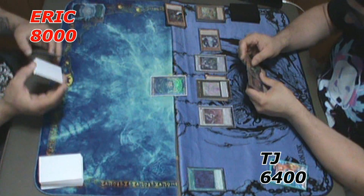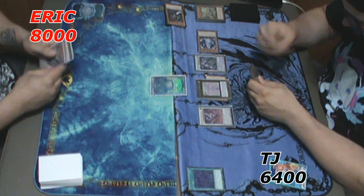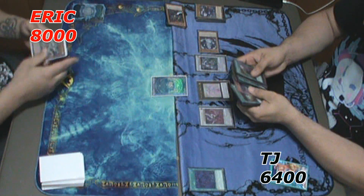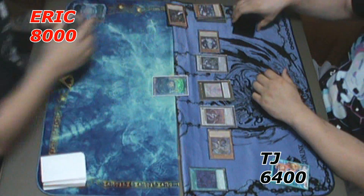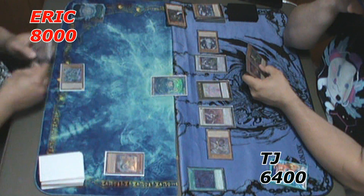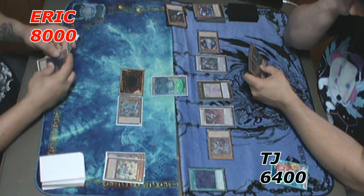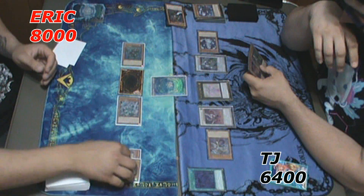He passes to me. I use my Draw Phase and draw a Deep Sea Diva. But during Standby, he detaches with Beatrice and sends Beldroach, which triggers and Special Summons — giving him basically another negate or banish. I use Raynajurine, discarding Pike and creating a token. I use Teus, discarding another copy of Raynajurine, and use Pike's effect to attempt a search. He used Beldroach to negate the Teus, which would've searched a level 4 or lower Mermail — it doesn't destroy it, just negates.